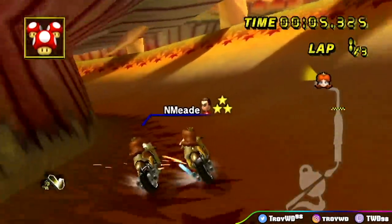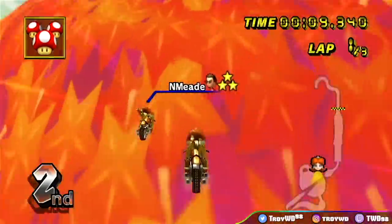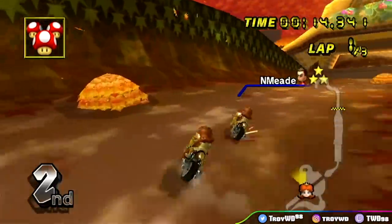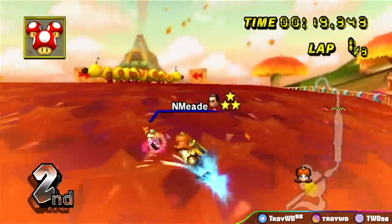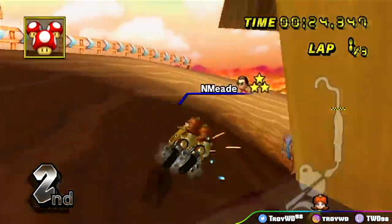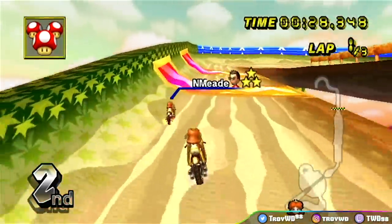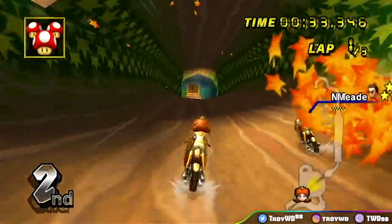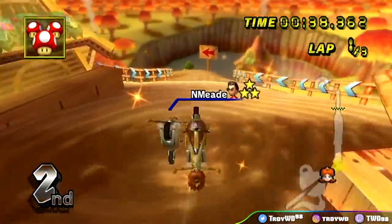We are on Maple Treeway now. This is a track where we're only going to get one legitimate attempt at the ultra cut once we get past the first part. If we fall out of bounds going for the shortcut, we're out of mushrooms and this challenge becomes completely impossible. If we fall off before even getting to the shortcut, we have zero attempts. Me and Nick made a truce to go forward at the beginning - gentleman's agreement of course.